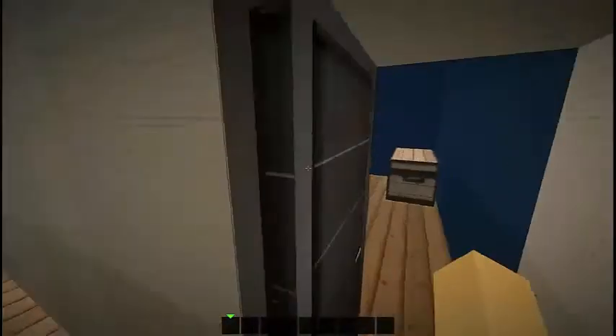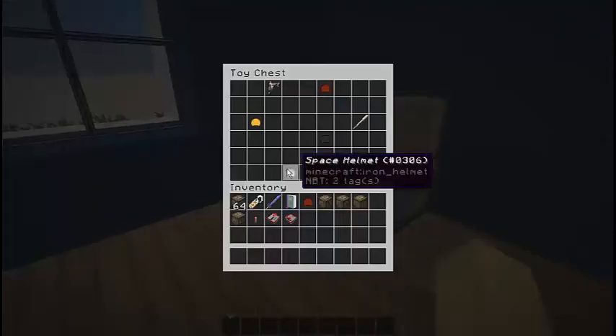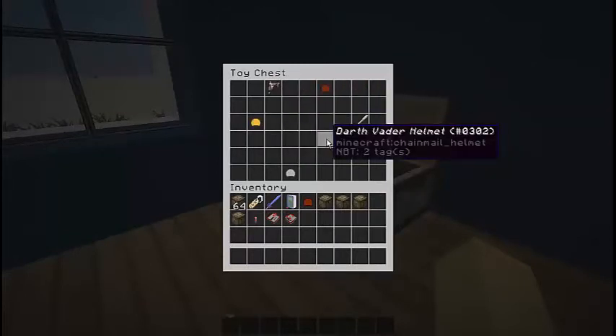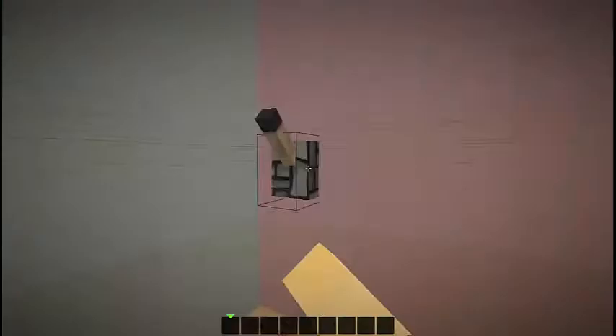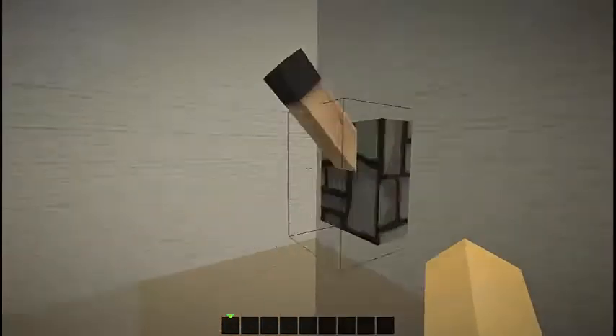In here we have the boys' room, which has a light, and a horsey, saddle, captain's hat, fireman helmet, wooden sword, Darth Vader helmet, and a space helmet — just for fun. And to the girls' room — she has a little mirror and working lights, and the lights also work from both ends.